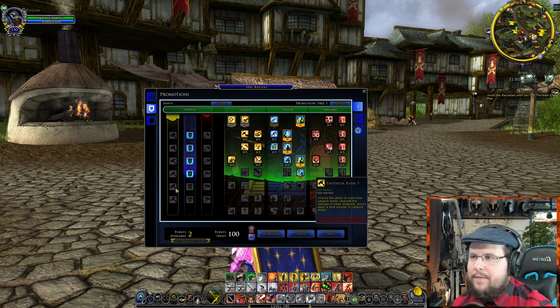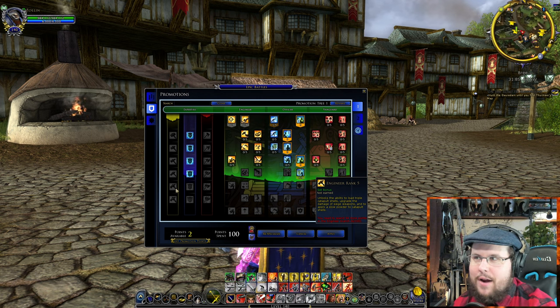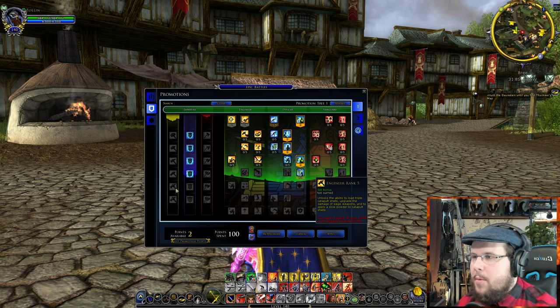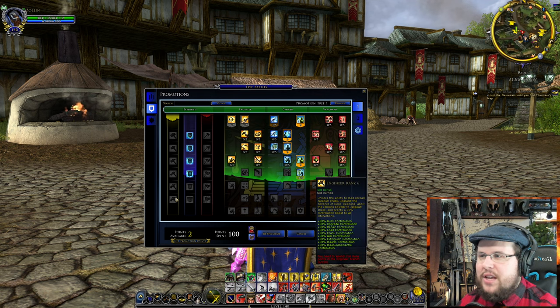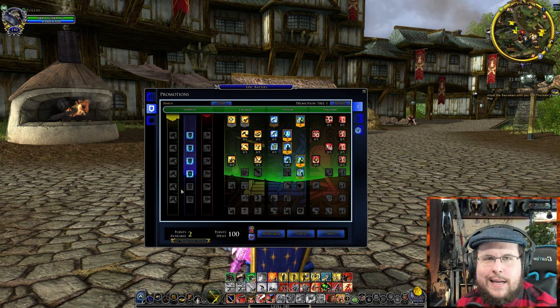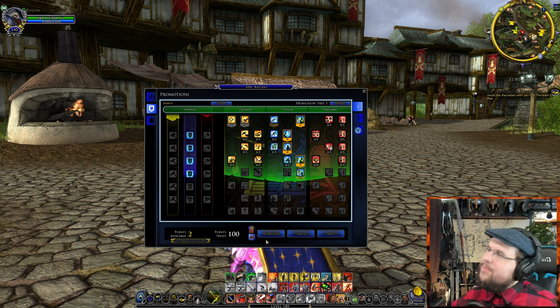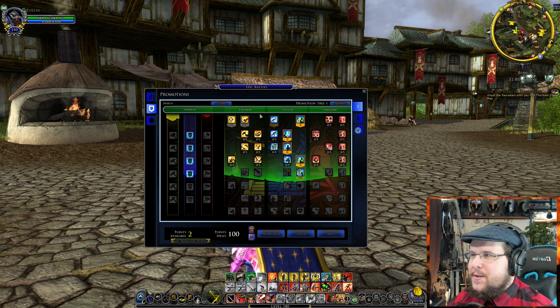Tier Five unlocks triple catapult shells — much better ammunition — upgrades the damage of siege weapons, and lets you apply slow powder to catapult shells. The last tier is just massive upgrades across the board. That covers engineers. Now let's talk about officers, which is also a very important role.